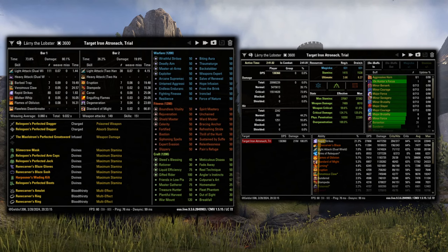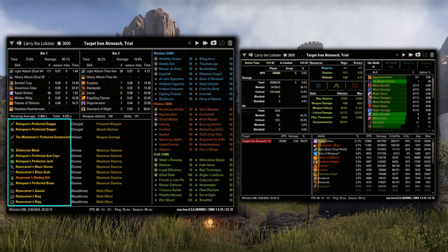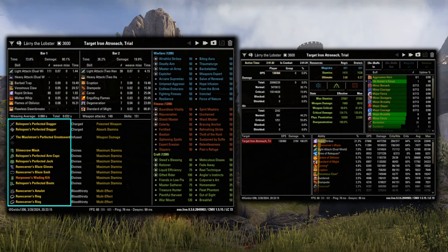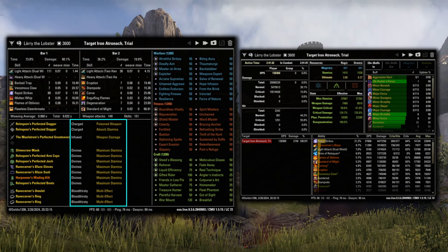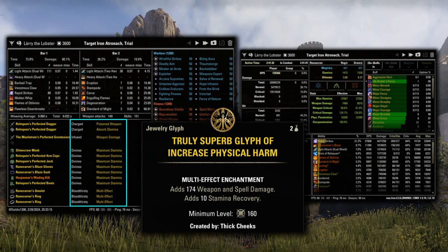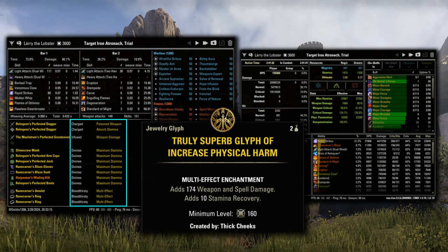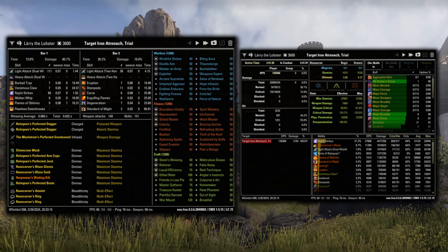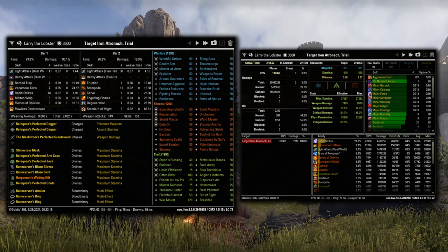For this first report, I'll do a quick overview of how to read this printout here on the build. Skills are listed at the top. Champion points are off to the right. Gear is listed at the bottom left. If the icon next to the gear is blue, that means it's a light piece. Green is medium weight, and red is heavy. Just to the right of the gear are the traits and enchantments for each piece. Down on the jewelry where it says multi-effect, this just refers to the weapon and spell damage glyphs. These now also have a small bit of recovery on them as of a few patches ago. It generally doesn't matter if you do stamina or magicka recovery there, just make sure you have the weapon and spell damage glyph going. If the build is stamina based, we have all 64 attribute points into stamina, and if magicka based, all 64 into magicka.